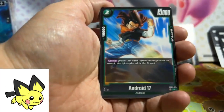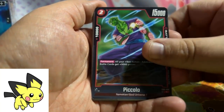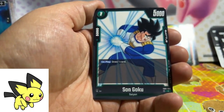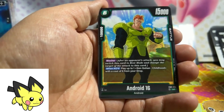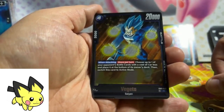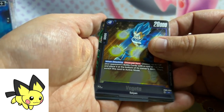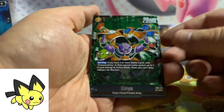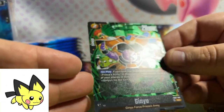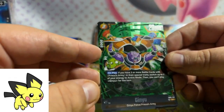Let's go ahead and move that out of the way. Android 17, Cooler, Piccolo, Goku, 16, time machine, Android 18, a really nice rare Vegeta card — that was great — and a super rare Ginyu. Nice, nice! That is awesome. Got a really nice circular texture in the background, really cool card.